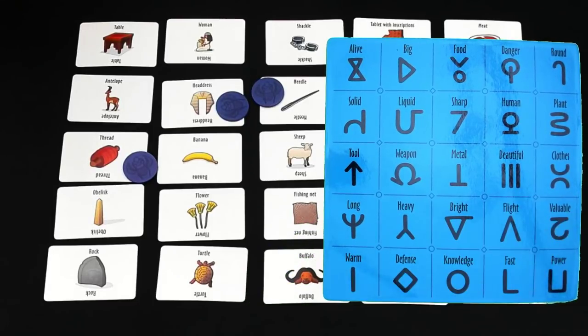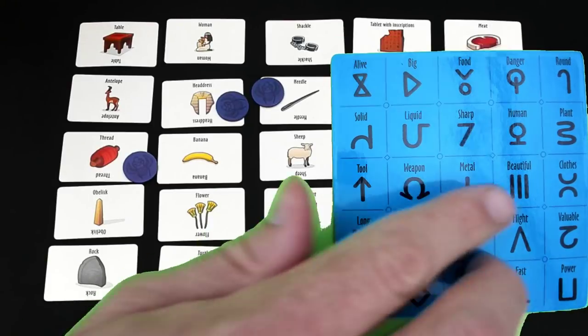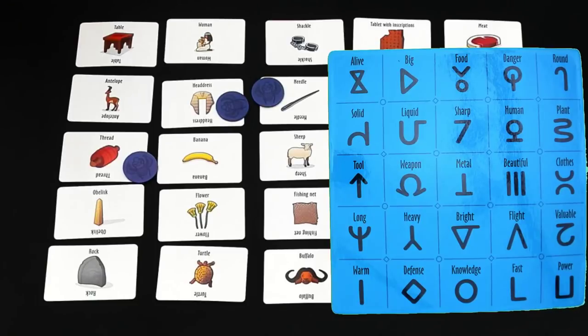At this point, players are not allowed to speak or communicate at all. The human player picks items in silence. Then the aliens can discuss amongst themselves — if there are multiple aliens — what they think the human means. We cannot say out loud the name of any of those 25 characteristics. We can't say 'do you think she means clothes?' or 'maybe she means human, because all those things are human.' But if she meant human, she would have included the woman. So it's probably clothes. Since I'm playing solo, there's no communication at all.